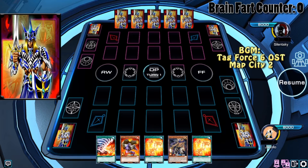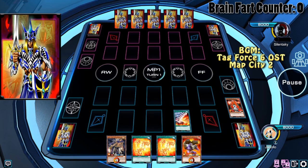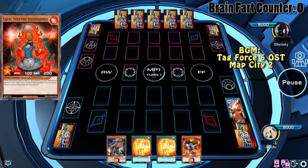Next duel, we open pretty godly with Conduction Field, Double Rekindling, Magma Cannoneer, and Raiden. We start with the Conduction Field, milling Handmaiden, and another Handmaiden, and a Handmaiden — have I mentioned Handmaiden yet?